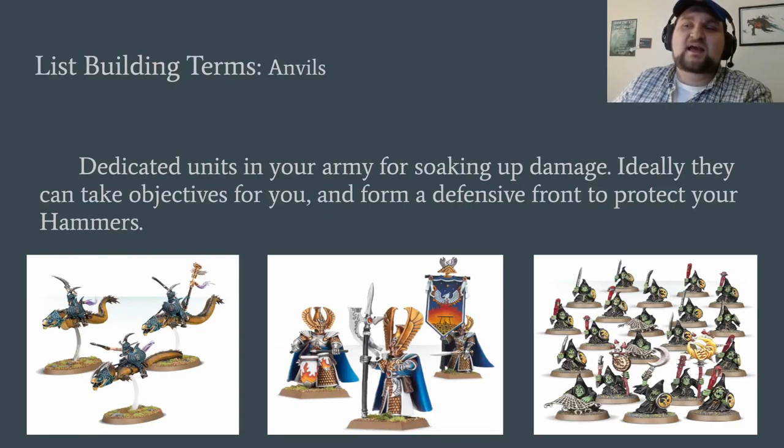Next, we've got Anvils. When I'm saying Anvils, I'm saying it's a dedicated unit in your army that can take a punch. You want them holding objectives and forming a defensive front. These are your Shlain Guard if you're Deepkin, Phoenix Guard if you are Cities. And sometimes you're like, 'my stats suck, but if I have 800 dudes, you can't chew through that.' So we'll throw in the Stabas from the Gloomspite Gits, or your Clan Rats — anything that can take up enough damage to protect your hammers.